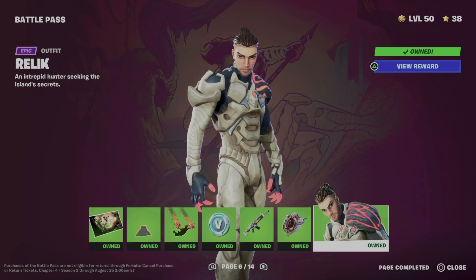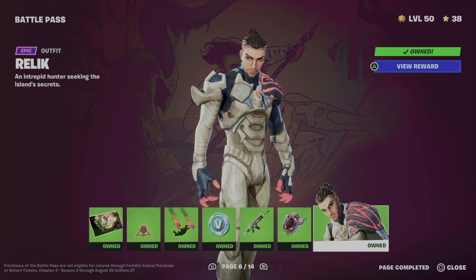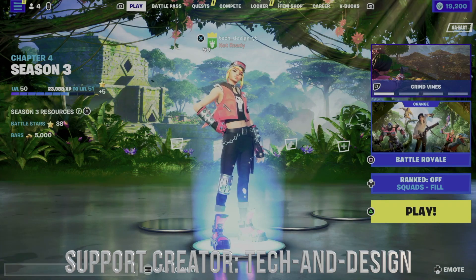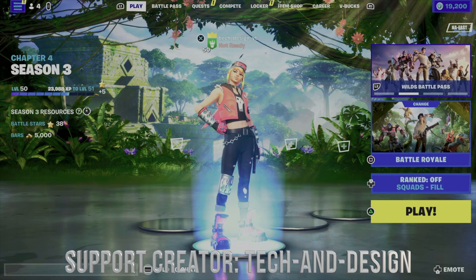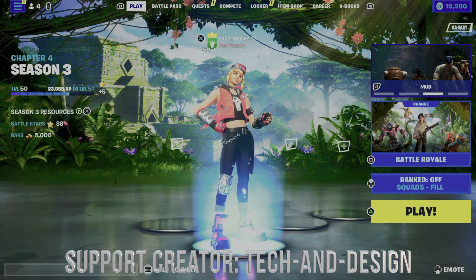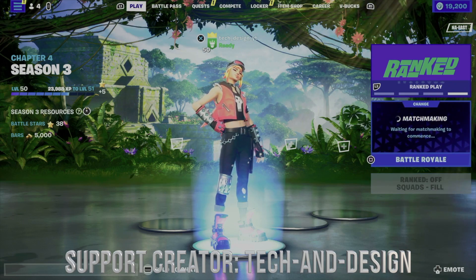If you're having the problem where you claim things but don't see them in your locker, you can refresh Fortnite. You can close and reopen it, but you can also just go into a game and then get out — that will refresh things and bring up a screen showing what you claimed.